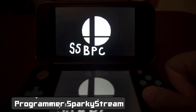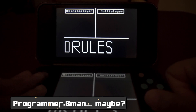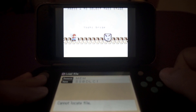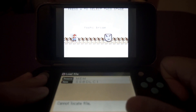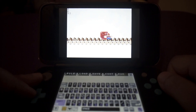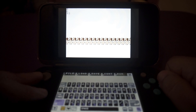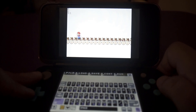Next up is Smash PTC by SparkyStream, or B-Man as it says on the title screen. It's functional, I think. I'm pretty sure I missed a QR code or two — I tried to rescan everything but it seems like I'm missing some files, so take this footage with a grain of salt. It actually feels good to play, but there's only basic attacks as far as I can tell, and the only thing the AI NPC can do is hover in close and not do much else. It's kind of a glitchy mess.